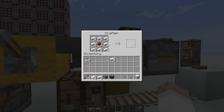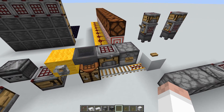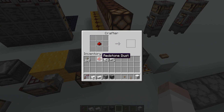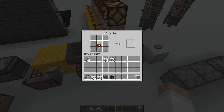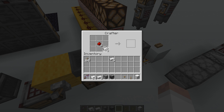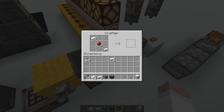When you use a comparator on a crafter, it detects the number of used slots inside the crafter. If all slots are empty, there is no power level from the comparator. If you put a single item into one slot, it outputs a signal strength of one — even if you put more items into that same slot, it's still one, because only one slot is occupied. Each additional occupied slot increases the signal strength by one.